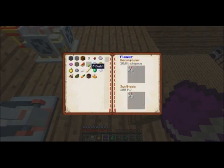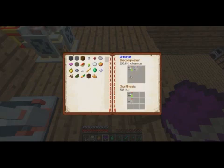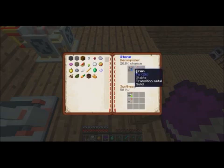All this stuff is really cool. You can get shikimic acid from pumpkin, curcubiticin, glycine and titanium dioxide. And stone gives you a bunch of stuff if I remember correctly — it can give you iron and a ton of other things.